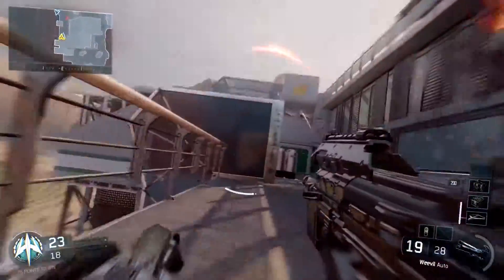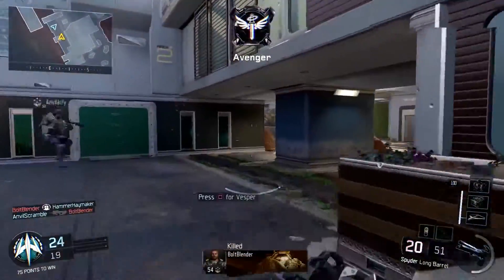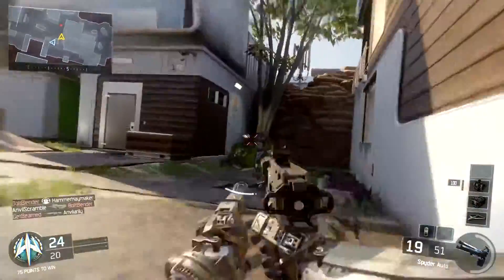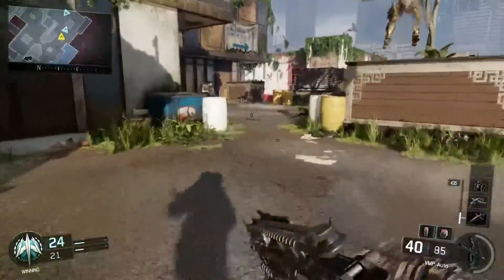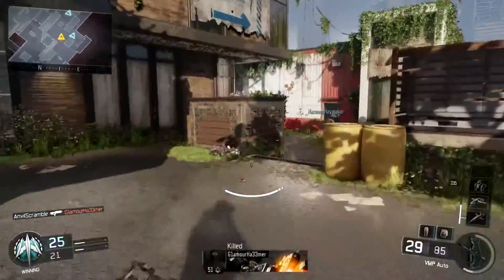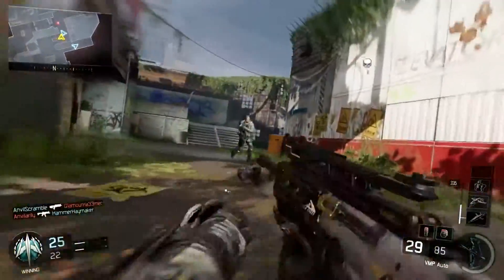Next up we have the power slide. While sprinting, press the crouch button to execute a power slide, and while power sliding you can aim and shoot in any direction. You can cue up a power slide even while in mid-air, and you can land into a slide while turning and firing.